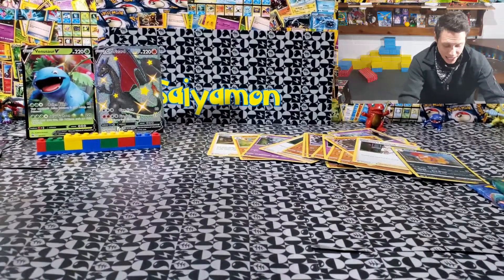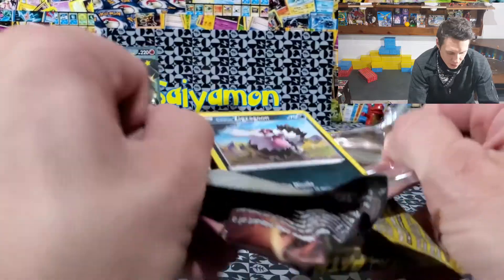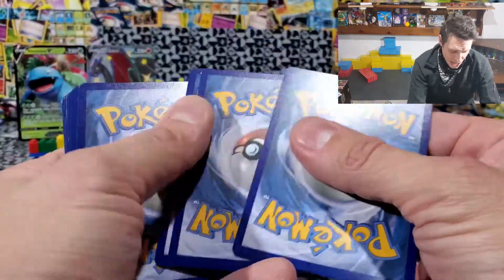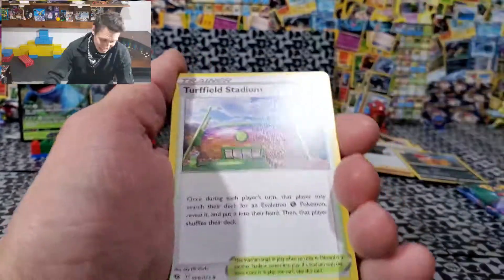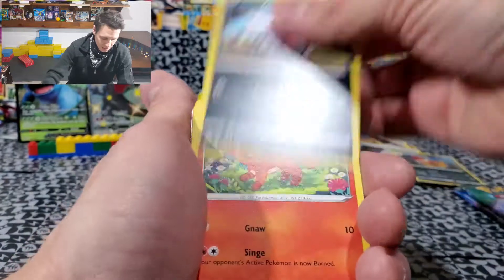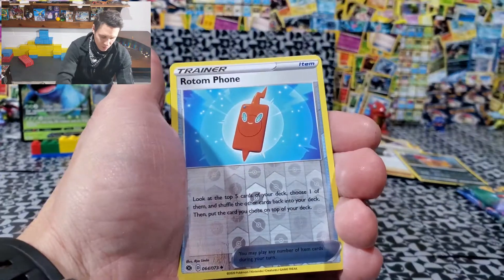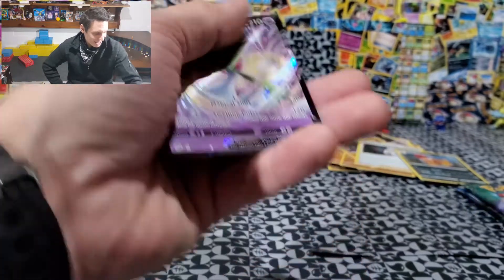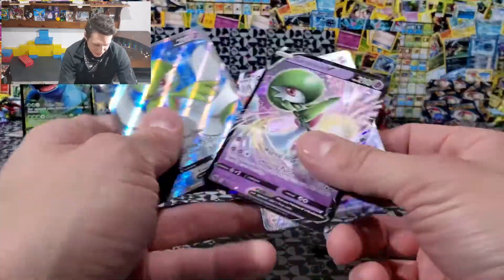We're down to the last two packs, guys — of Surchester and the ETB. Is it going to happen? Are we going to get that Rainbow Rare? I'm so happy with that shiny — that is what I wanted the most. Of course I would love to have that Rainbow Rare. Come on. Nickit. Rotom Phone. And then — Gardevoir V! Looking good. How many is that? That's three different ones. Very cool, I like that, sweet deal.